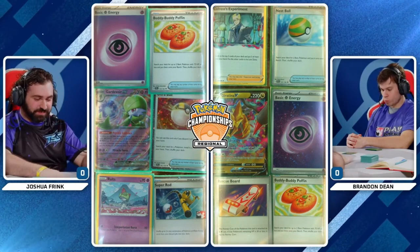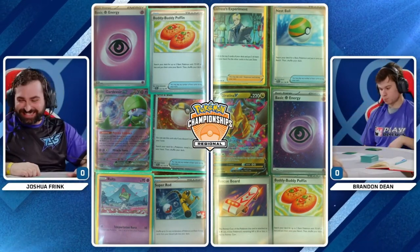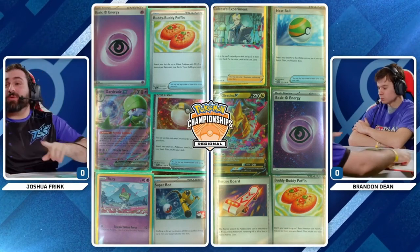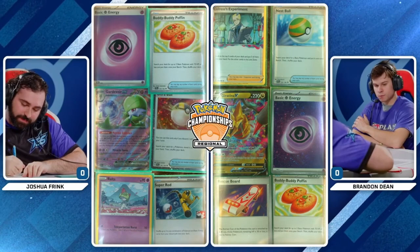Not complaining if I'm Brandon — we can work with those prize cards. One color is not my favorite but find them early and it'll be all right. A couple basic searches with that Nest Ball and Buddy-Buddy Poffin, but a Super Rod for Joshua there — they're gonna have to deal with maybe a little bit of resource management.